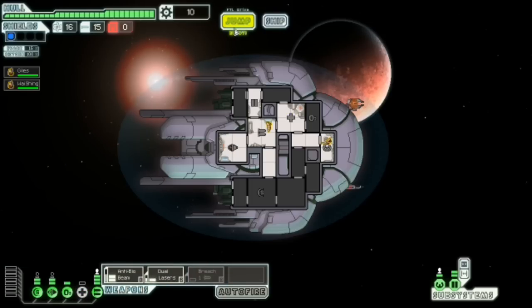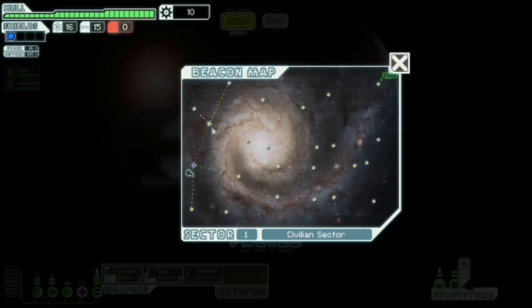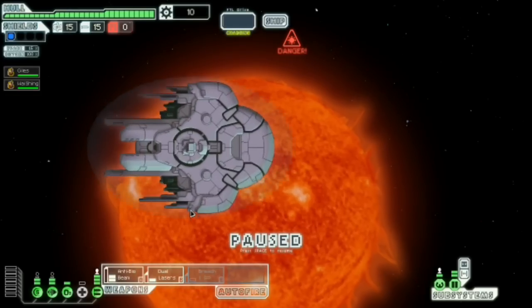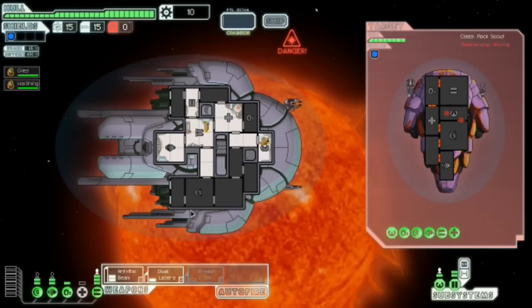So what I'm going to do is aim to pick up a teleporter as soon as possible, so I can teleport my crew in there and then kill their — oh wow. First jump and it's a sun. This is gonna be good.